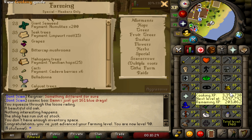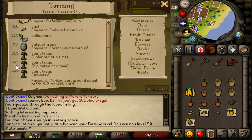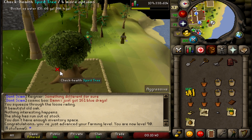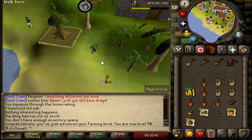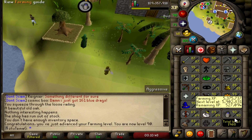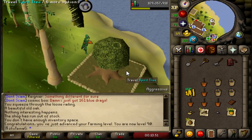This is our 7th stat to eclipse 90, which is pretty crazy. I don't unlock anything until 91, but I am excited for 91 because at 91 you can plant two Spirit Trees, and I'll have one in probably Gnome Stronghold and maybe Khazard. 90 Farming - wish I could have recorded it, but hopefully we'll record the next one.